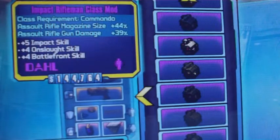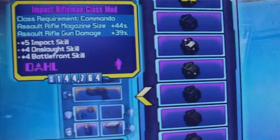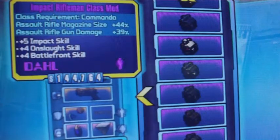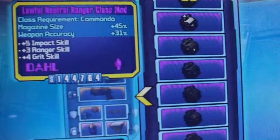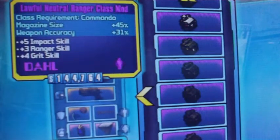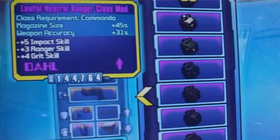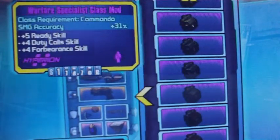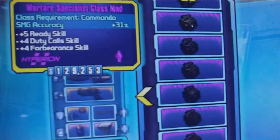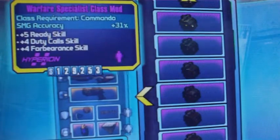Impact Rifleman: assault rifle damage and magazine size go up — awesome to have if you're fighting something big. Neutral Ranger class mod: mag size and weapon accuracy all go up, and you also get a Grit and an Impact increase. Rangers are also good — makes you better at just about everything.